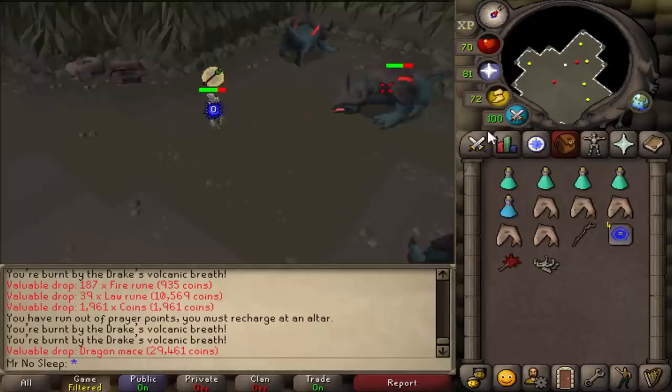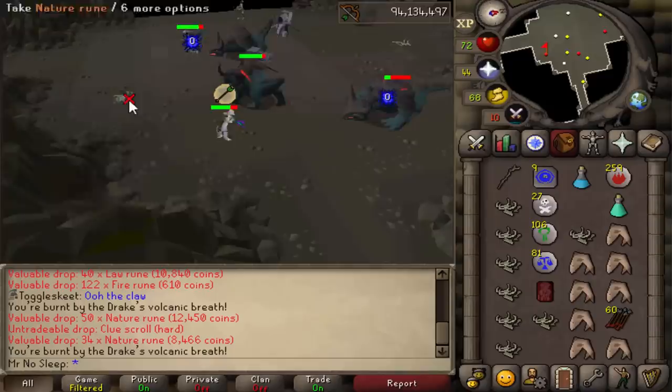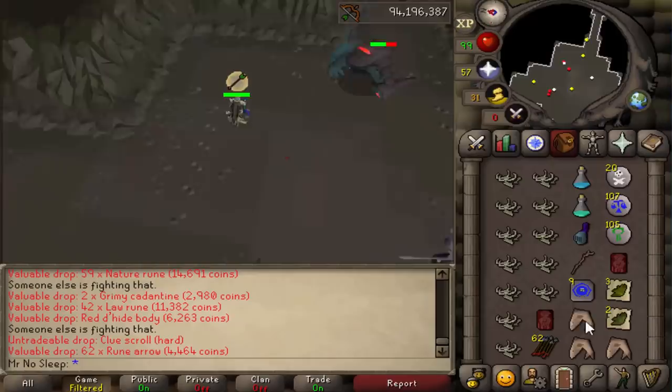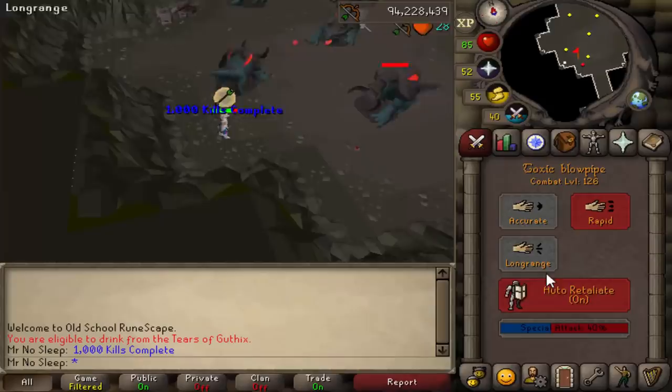There's also another rare called the Drake's tooth. If you receive it and want to use it rather than sell it, you combine it with a pair of holy sandals to receive Devout Boots. They require level 60 Prayer and give the best prayer bonus in the game of all boots. The last two rares on the drop table are under the weapon category: dragon knives, in quantities of 141 to 190, and dragon throwing axes, in quantities of 104 to 194.